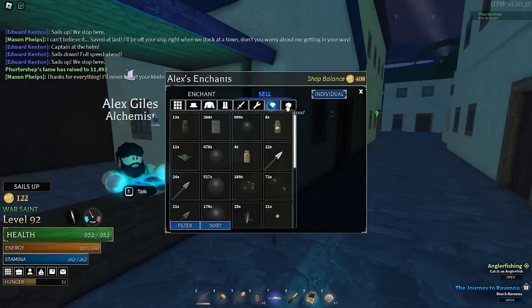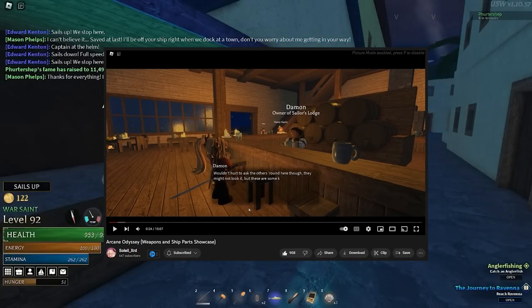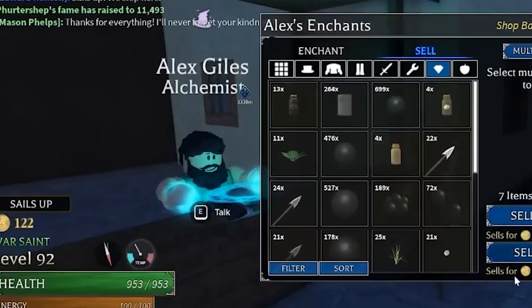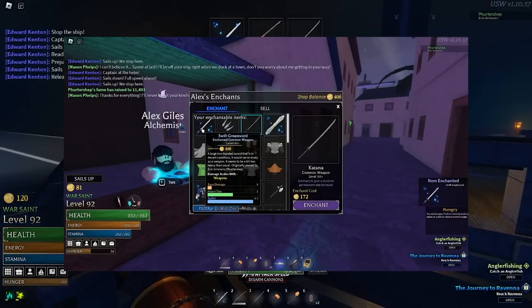The first thing we can take away from this footage off of Solio's new video, Weapons and Ship Parts Showcase, is the NPC she's talking to, which is Alex the Alchemist. If you go further into her interaction with the Alchemist, she's able to pay him to enchant her weapons, or should I say items.